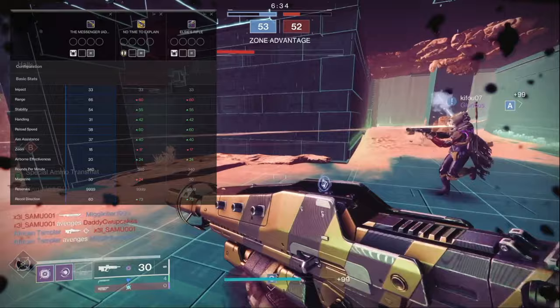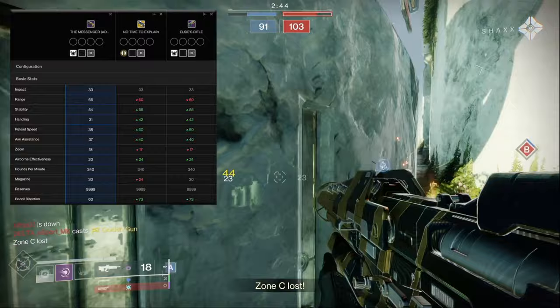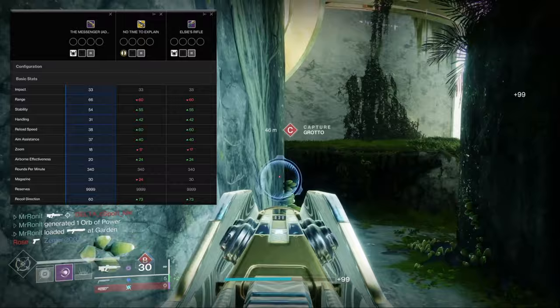Elsie's Rifle is a Void 340 RPM pulse rifle with pretty good stats across the board. It has virtually the same stats as No Time to Explain but with a larger magazine. Comparing it to the Messenger, it has six less range, but that's more than made up by more stability, more aim assist, and way more handling — which overall results in a more responsive experience than the Messenger.